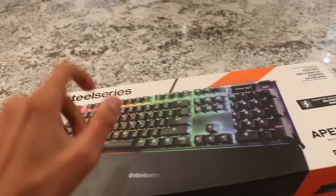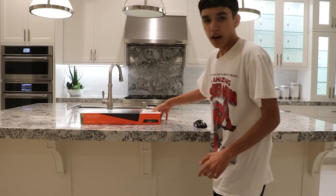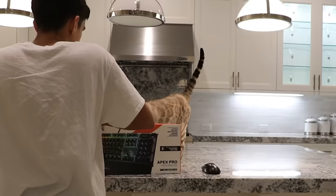We got Agent Jeff's keyboard right here and the mouse right here. I'm going to do the unboxing — you guys have probably seen it before. It's one of the best gaming keyboards out there. It was actually $220, so it was really expensive. But let's go ahead and unbox it now. How do we open this thing up? I'm trying to be Agent Jeff here.